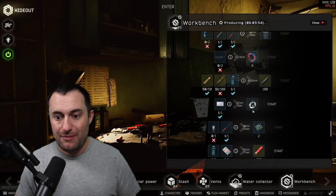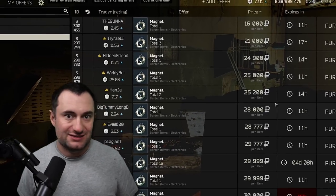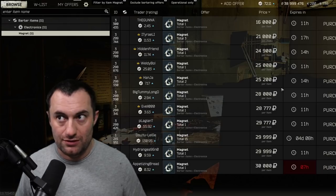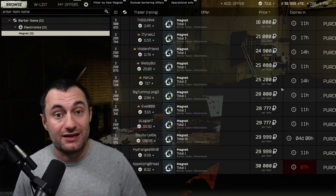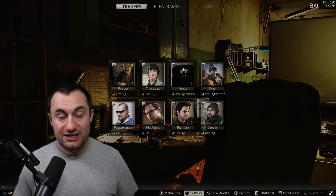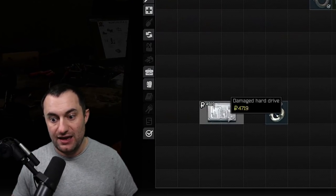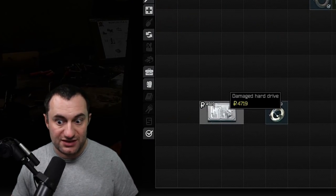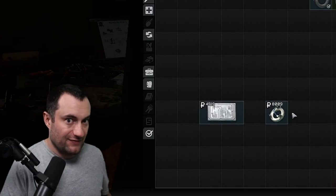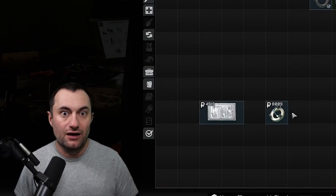When you go to sell them, even though the magnet is on the cheaper end right now — you're seeing 16, 21, 25k — I list these in stacks of four or five almost every night and sell them for 28 to 35k. So you're doubling, maybe even tripling your money. On top of that, before you have the flea market, the magnet craft is one of the few crafts that increases trader value. A damaged hard drive is only worth 4,700 from therapist, but crafted into a magnet it's worth 8,000.